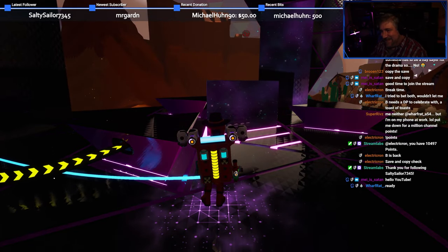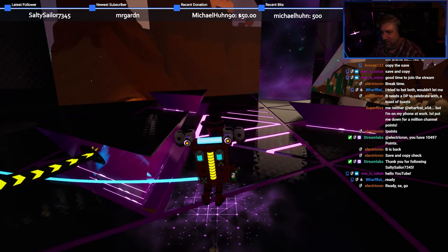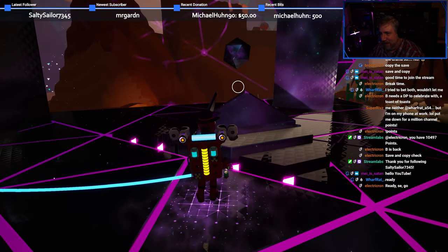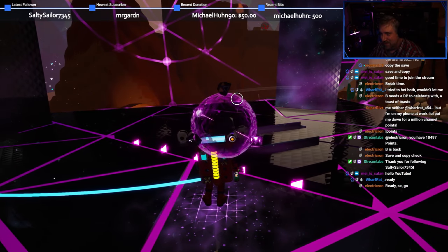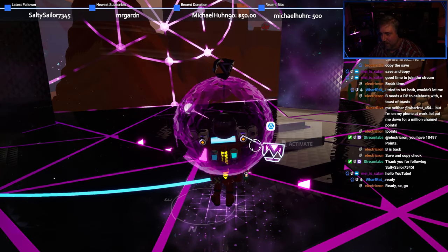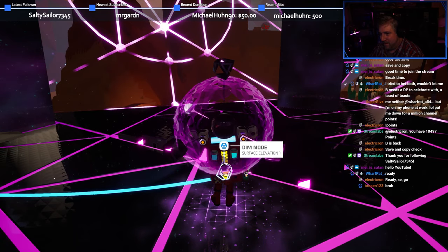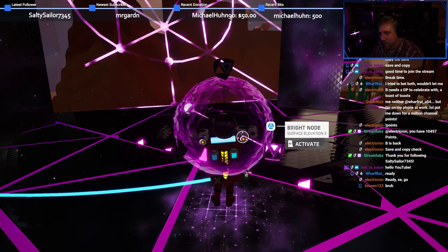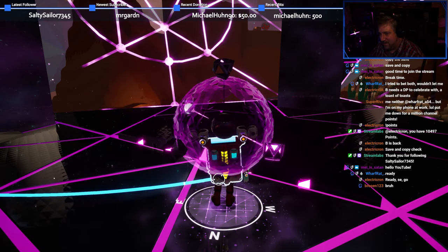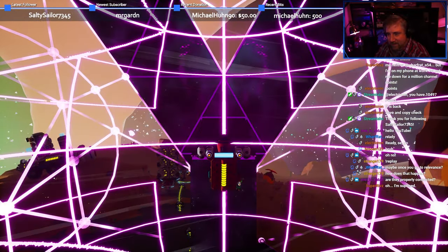The game hasn't crashed. To check, I grabbed the odd stone to see if all were bright nodes or not. After a moment of real anxiety... we have two bright nodes. We got North Pole and South Pole, but we did not get any to the west or any to the east. It didn't work.